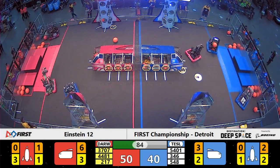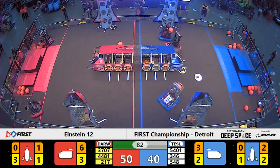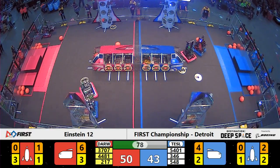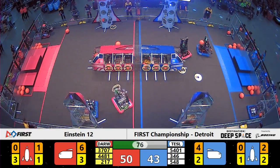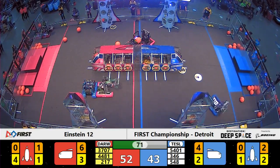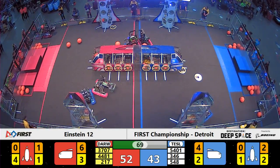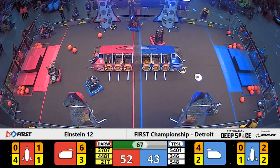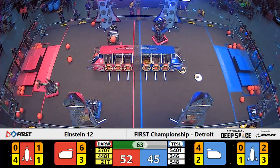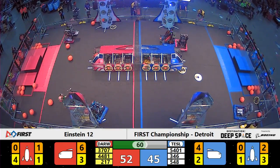Checking out the status of the Red Alliance. Brighton Technodogs on Red 37.07. They're having some difficulty grasping game elements from their loading station. They do intake some cargo though. They spit it back out behind them — interesting moves from 37.07. More intake of cargo. They're moving around their manipulator. Brighton now does have cargo they can work with and they drop it off for three more points.